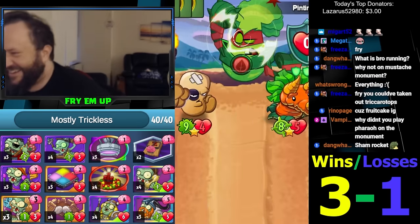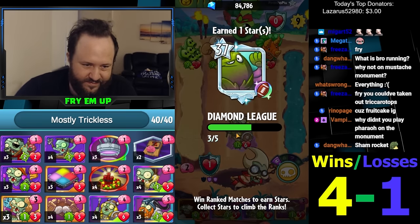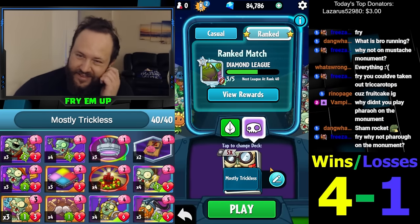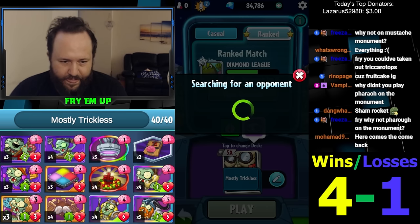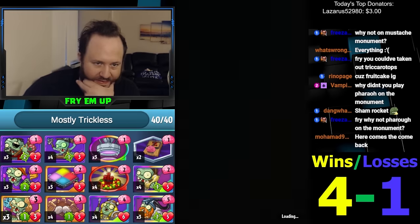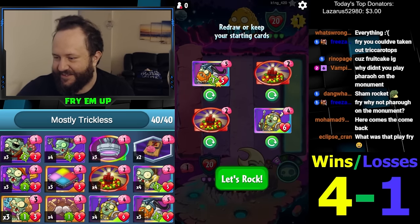Yes! Four and one — I don't care! Oh man. I could have Fruitcaked to kill the Triceratops — yeah, basically the only lane I left open was a mistake, but it turns out it worked. Why not Pharaoh on the Monument? Because we need the Pharaoh to live, and then you can just play something that kills the Pharaoh. Pharaoh carry — let's go! That was a freaking miracle game getting Undying Pharaoh. That should probably go on YouTube because that was crazy.